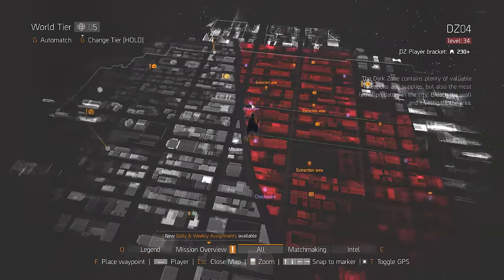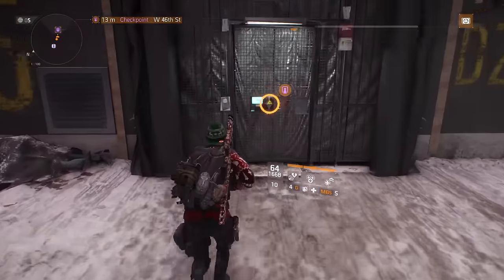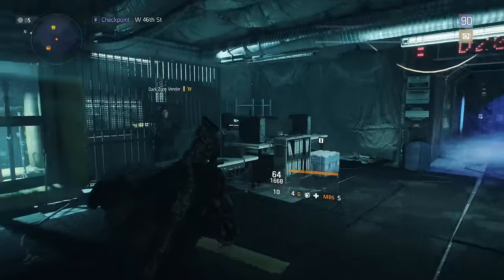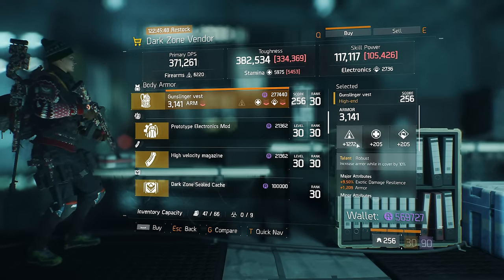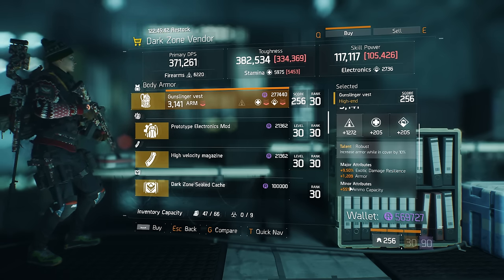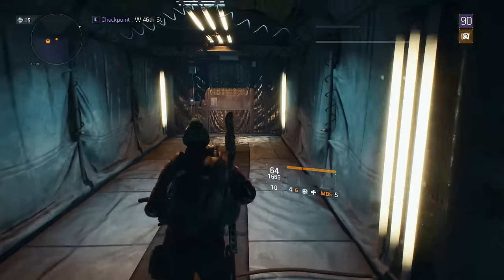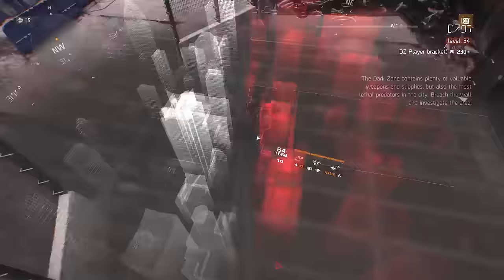In DZ5 there is a Robust chest piece. If you don't know what Robust is, it's the high-end chest piece that gives you 10% armor when you're in cover — very good if you're doing a cover build with Smart Cover to stack resilience. This one has the maximum amount of firearms I've ever seen on an item, and it also has all the major attributes you want on a chest piece. I picked one up myself — very useful.